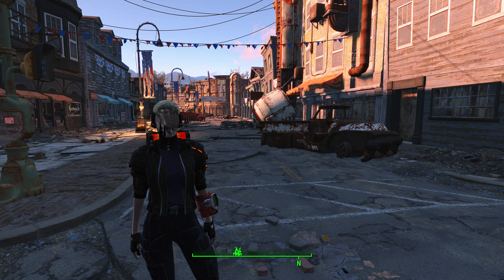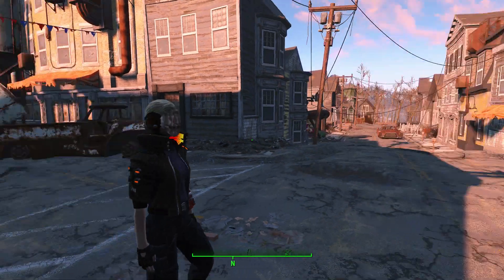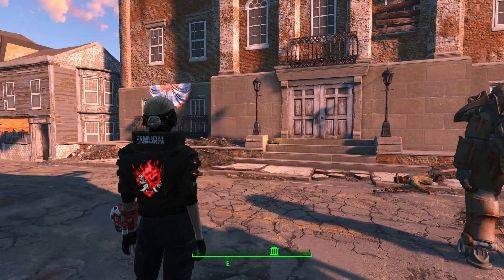Hey there everybody, Papa on Top here. Welcome back to some more Fallout 4 mods. In today's mod, we have a weapon to go get out of the Museum of Freedom. I'll see you guys when we find it.